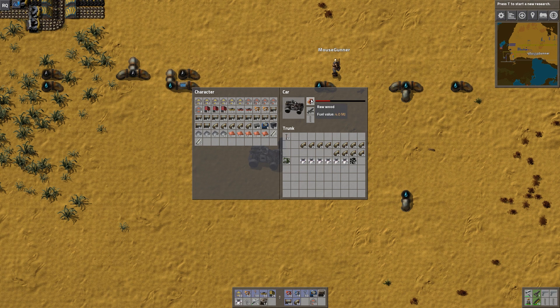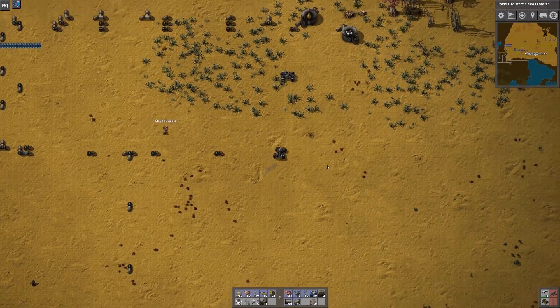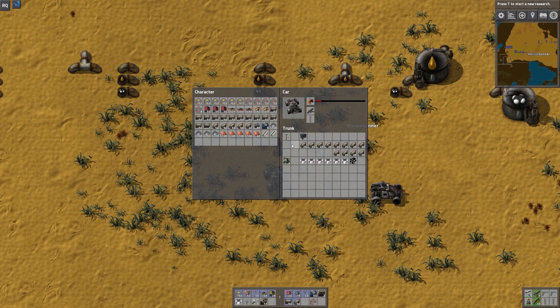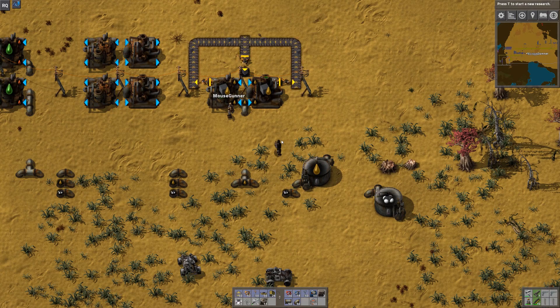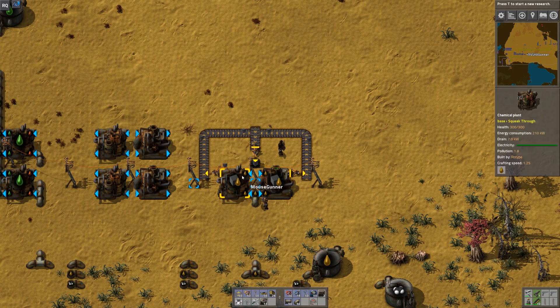If you hover over fuel items you can see their fuel values: wood is 4.0 megajoules, electric poles are also 4.0 megajoules, coal is 8 megajoules, and solid fuel is 25 megajoules. So if you're worried about fuel, you pretty much just need to carry around some solid fuel. In the late game I tend to power my trains and cars on solid fuel — partly because I don't want to chop down wood, partly because mining coal is less efficient.